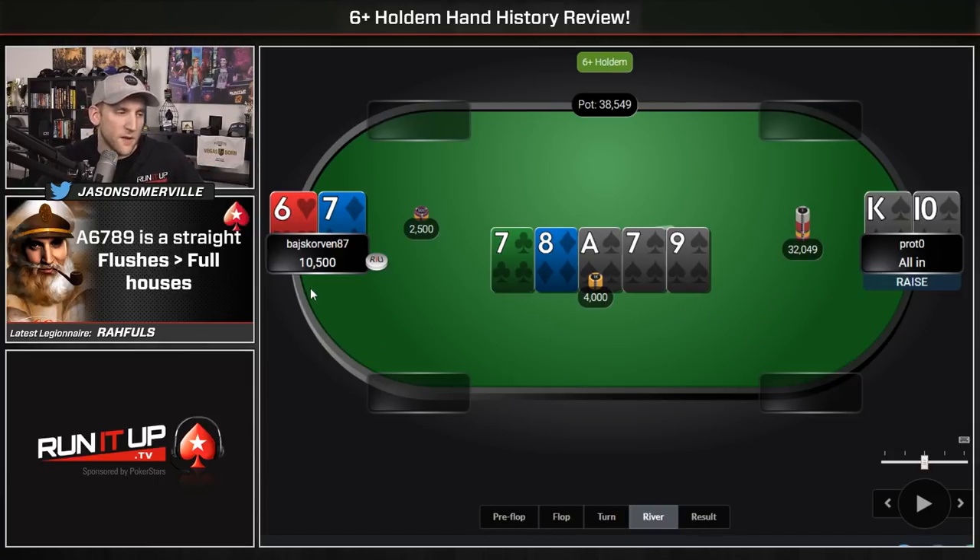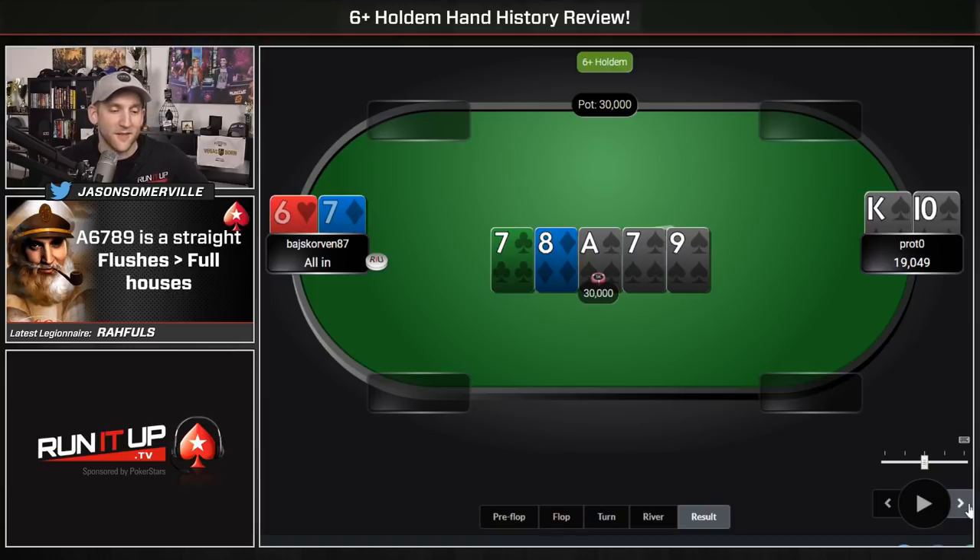Our opponent would almost never limp-call with aces, so we don't have ace-ace. Maybe 8-8 or 9-9. I think if I was Baj, I would fold here — put my opponent on a flush unless they had some crazy bluffing history. He calls — whoa! And that's a $30,000 pot going to the King-10 of spades. Crazy action. Facing a huge bet like that, Baj decides to call and loses that one. Don't let your opponent river flushes.